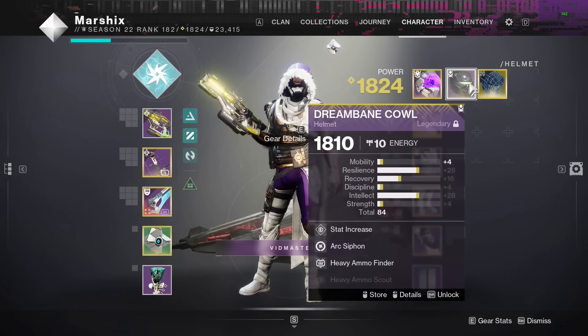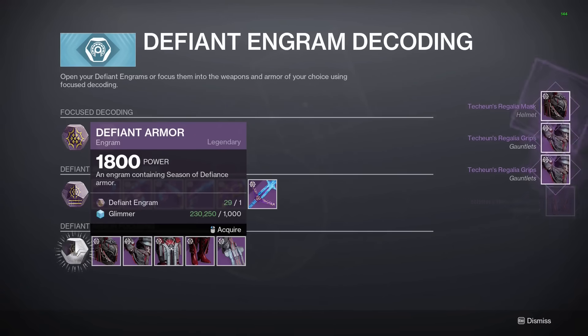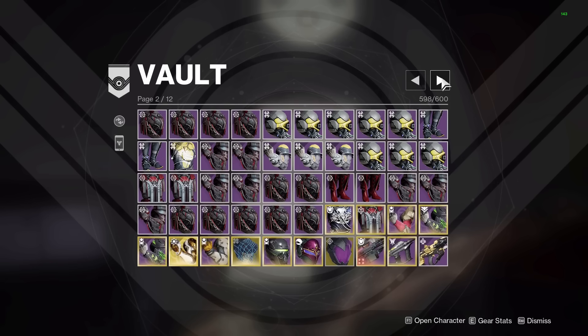Now put all of your armor into your vault or onto a different character — you'll need a lot of vault space to get the most out of this. Focus all of your engrams into random armor from each of the vendors. The reason we're doing random armor is because they're cheaper, and we need a lot to guarantee triple 100s. Whenever your inventory gets full, go over to the vault and dump it all in.